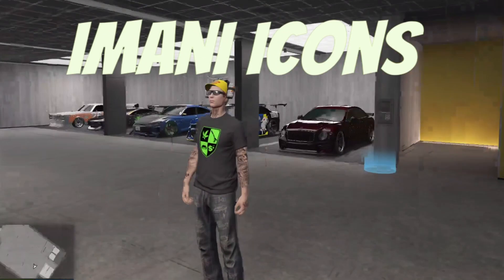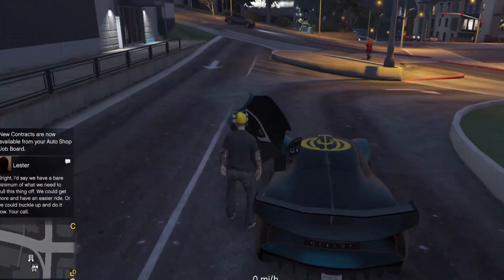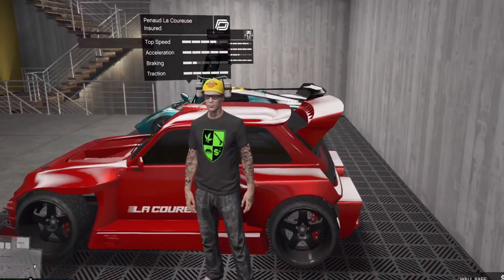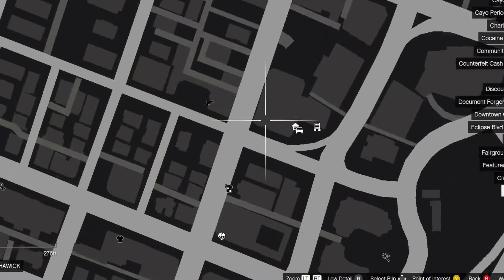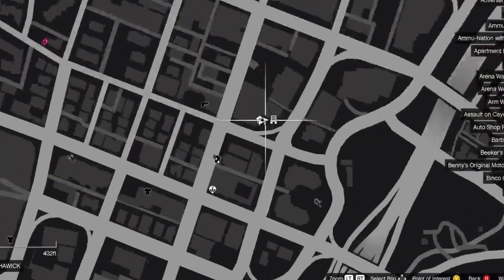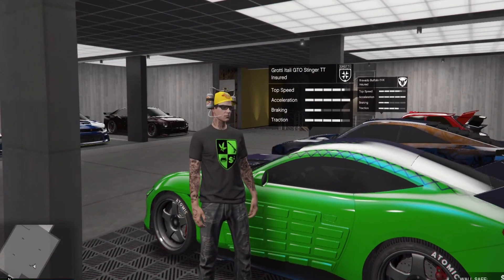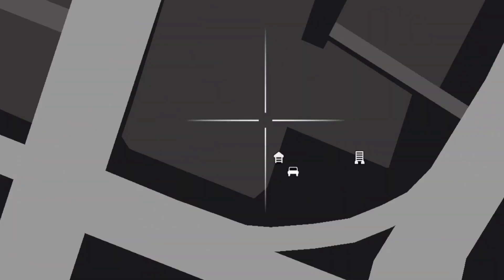Moving on, we're going to do the icons now. I'm going to pull each car out and show you what it looks like on the map. First up is the Virtue — it's just a regular car icon. Next, the Lockaroos — also just a regular car icon. The Buffalo EVX — a regular car icon. The Stinger TT — a regular car icon.